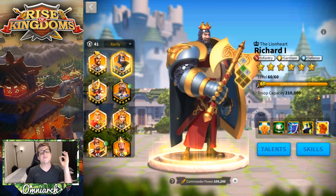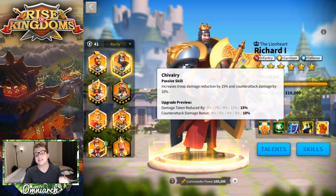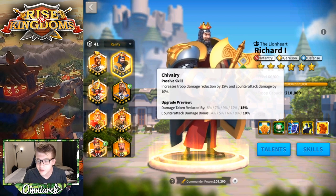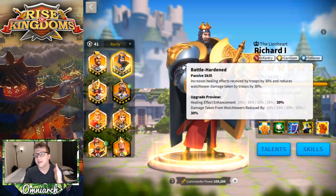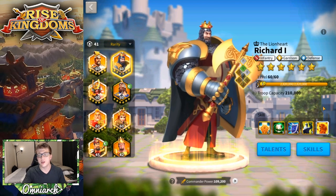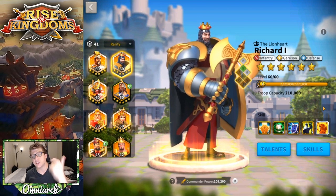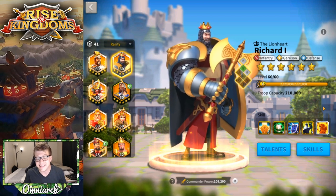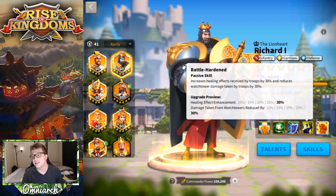The first commander is Richard the First. His first skill gives you a really nice healing factor with damage taken reduced by 30%. He also has a passive on his second skill which reduces damage you take by 15% across the board always, plus 10% counter-attack damage bonus. You also get 10% infantry stats on his third skill and a healing effect enhancement at one point. Richard's primary use is adding tankiness and a ton of healing, and at 5511 you're accomplishing that task almost entirely.